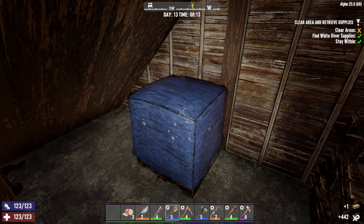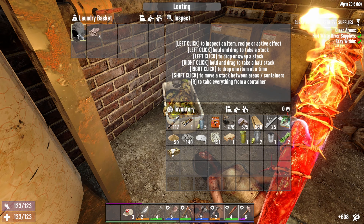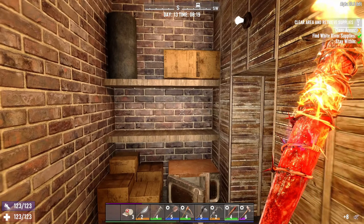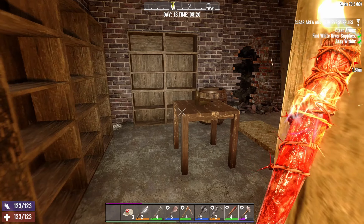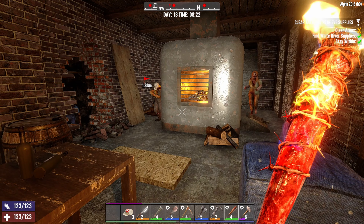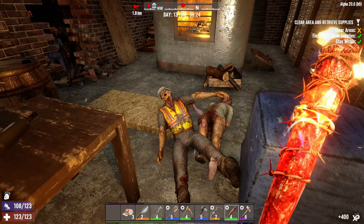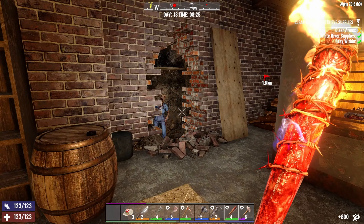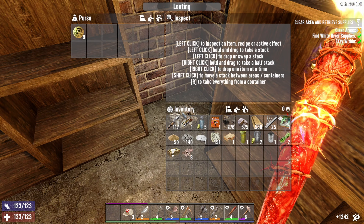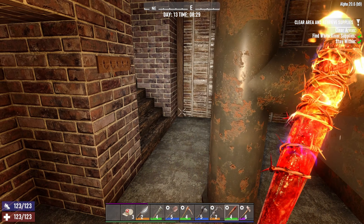Now we just have to clear the area. We'll scrap that and take the cloth too. I hear people walking - three of them. You first, then you. He's dead. The nurse is stuck back here - she's dead. Let's check the purse. Nine coins - better than nothing. We'll take it.